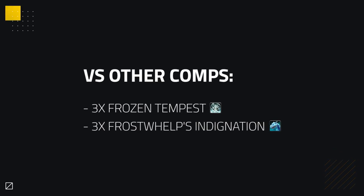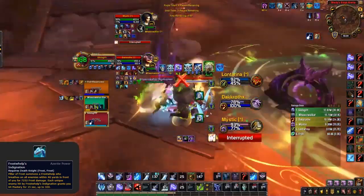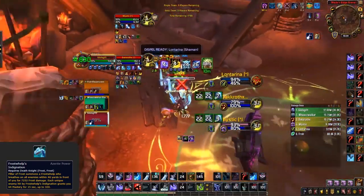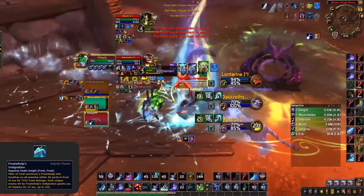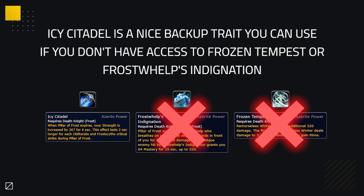For other compositions, you'll want to play with three Frozen Tempest and three Frost Whelp's Indignation. This setup gives you the biggest damage during your offensive goes, as you pop Pillar of Frost during these offensive windows, giving you a chunk of extra damage during the times you're most likely to land a kill. If unable to get all these traits, Icy Citadel could be a nice backup for Frost Whelp's Indignation or Frozen Tempest. Ideally, you'd replace a Frost Whelp's Indignation in general.